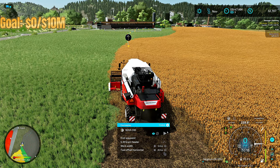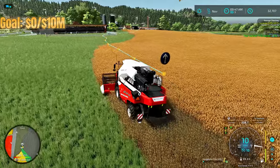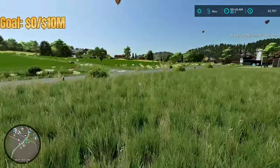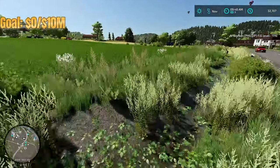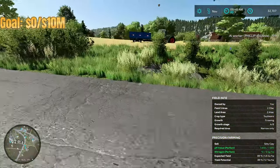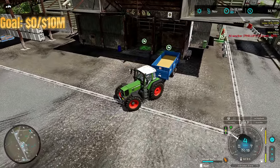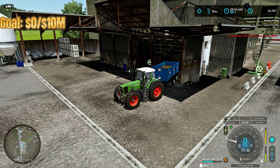Before we sell the wheat, we're going to get the harvester going on the sorghum, because it's a very large field — one of the largest on the map. We'll get that going, then hop in the Fendt and take our load of wheat down to the sale point. We're down at the flour mill selling the wheat; I'm not sure how much we'll get but hopefully enough to cover costs for a few months.